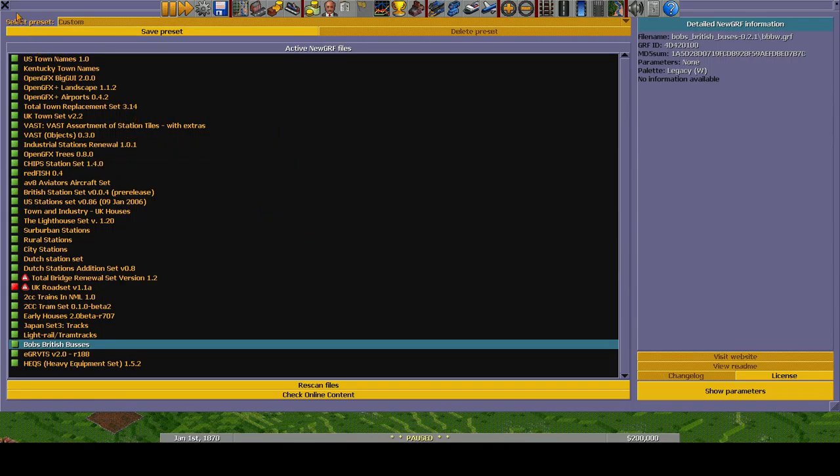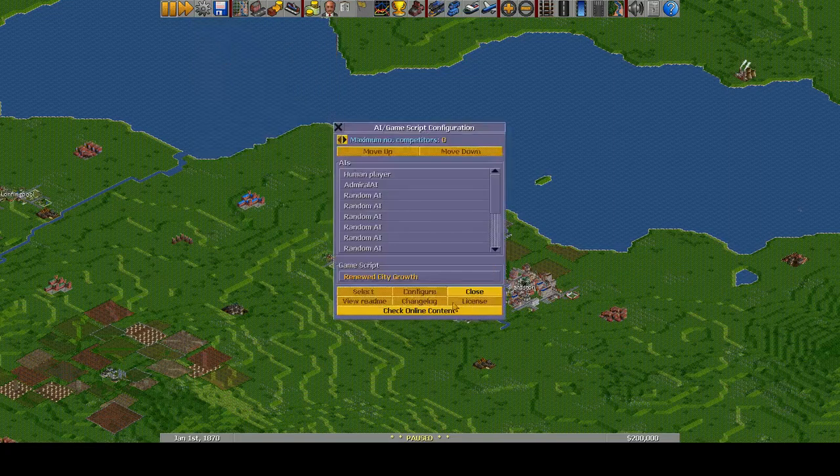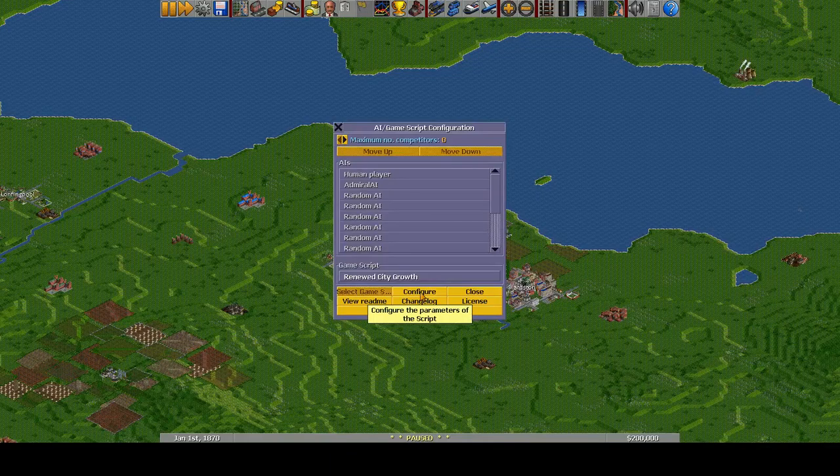I am going to enable magic bulldozer. There are two reasons for that. One, in case we want to get rid of any industries that are in nonsensical places. But also because I don't like dealing with town authorities — if you have magic bulldozer enabled, you can bulldoze as much as you want and it doesn't affect the town rating at all. Let's have a look here — oh, that's a city, and another city right next to each other. So we'll start with these cities too.